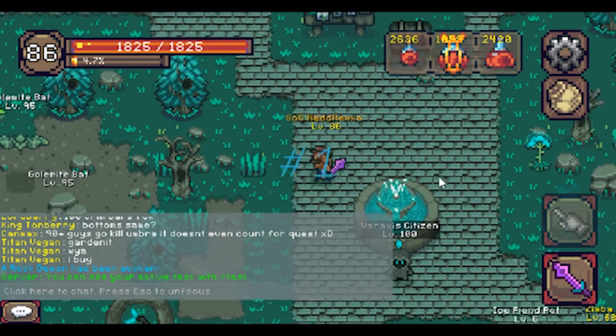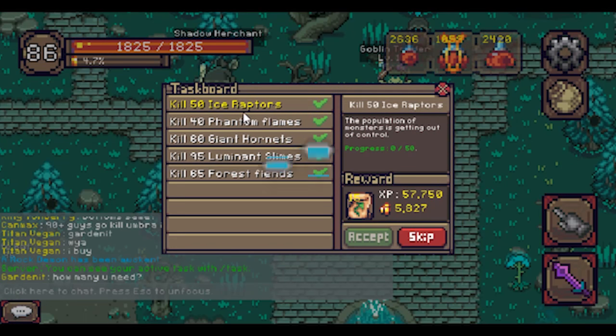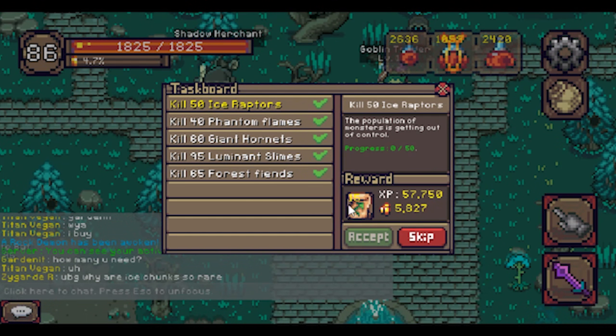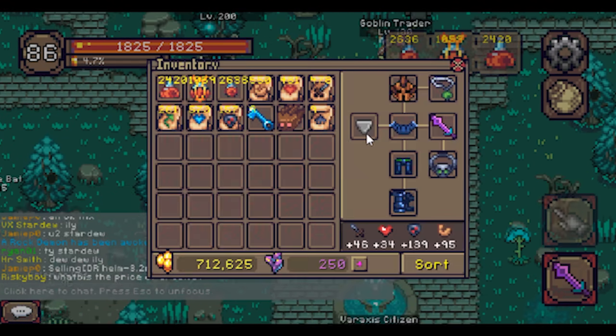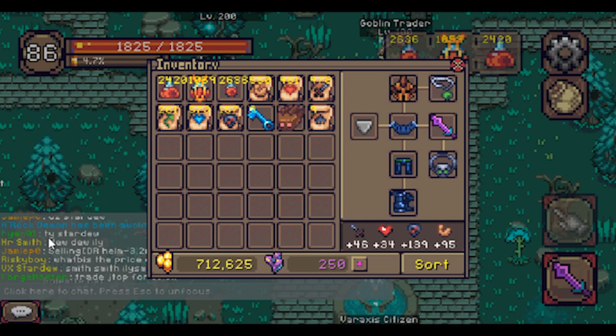Tip number one: Tasks are a great way to level up, get extra gold, and obtain scrolls. Tip number two: Scrolls are worth 5k plus each, so if you need extra money you can make a substantial amount from selling the scrolls you obtain from completing tasks.